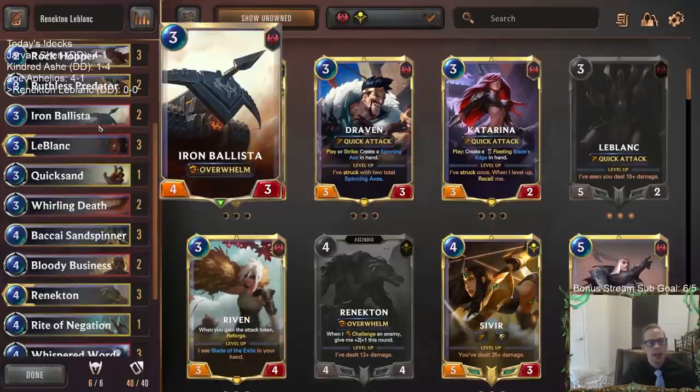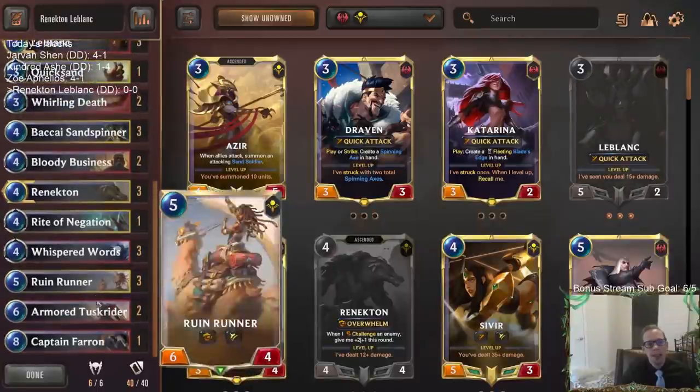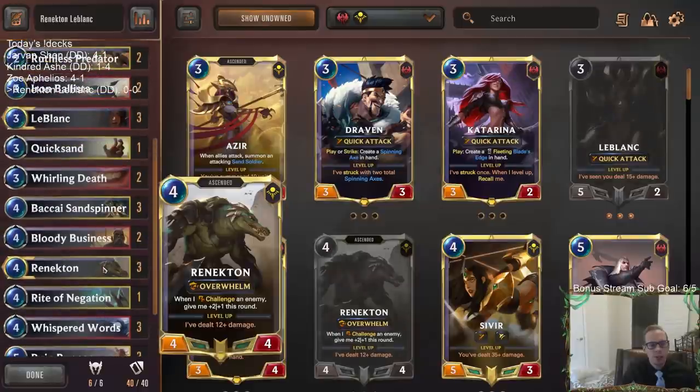We're going to have cards like Iron Ballista. Of course, Renekton has Overwhelm, Ruin Runner, and even Armored Tusk Rider. Armored Tusk Rider being awesome. So we're going to try out all those, Captain Farron with the Overwhelm. This should be an aggressive deck that's maybe a little bit better against all these Ice Shards and Avalanches, because we'll have our larger units.